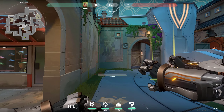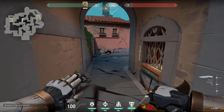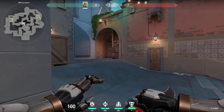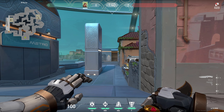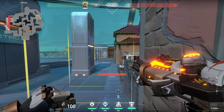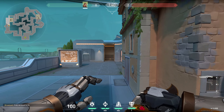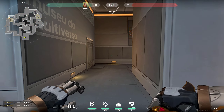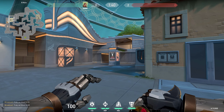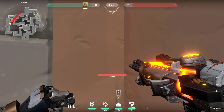If you want to push into B link, you can stun like this to make sure no one is holding you from pushing through this connector, since it is a pretty annoying spot to clear. A great thing about fault line is that it can reach all the way into the elbow, and you can do this to peek long so there is no operator holding you — enemies have to move back or they will get hit.